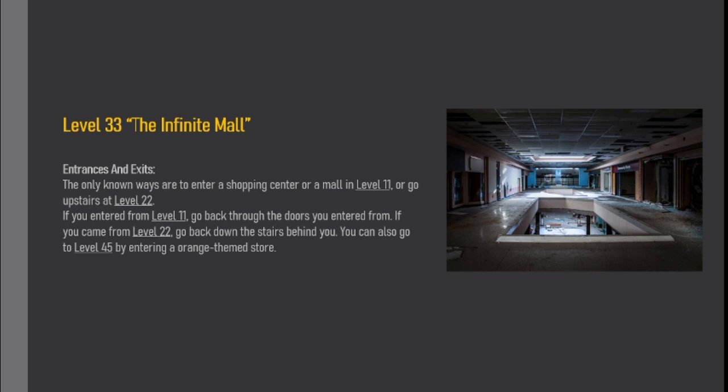Entrances and exits. The only known ways to enter are a shopping center or mall in level eleven, or going upstairs at level twenty-two. If you entered from level eleven, go back through the doors you entered from. If you came from level twenty-two, go back down the stairs behind you. You can also go to level forty-five by entering an orange-themed store.